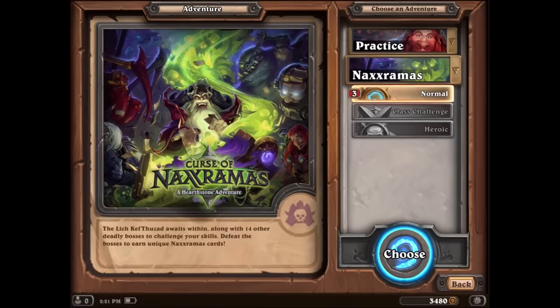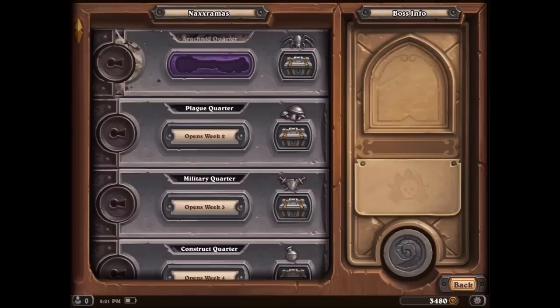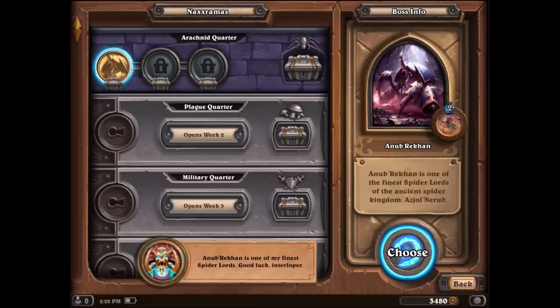This is the first part of this big expansion. It's a multi-wave, multi-corridor, multi-DLC thing and the first one is the Arachnid Quarter. So we're going to touch the skull key, open this up and see what happens. I have never played this expansion. I don't know what we're going to face off against, but it looks like we've got three bosses to beat before we get to a treasure chest, and I love that they mix simplicity and complexity perfectly here.